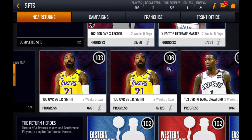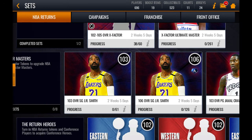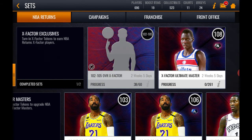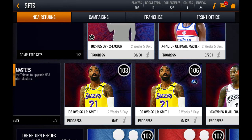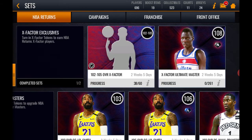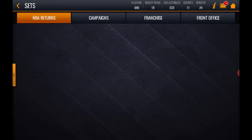In total you need 480 tokens: 300 tokens for the five 102-105 players (60 tokens each), 60 tokens for the 103 set, and 120 tokens for the 106 set. That works out to roughly 60 tokens a day over the duration of the event.